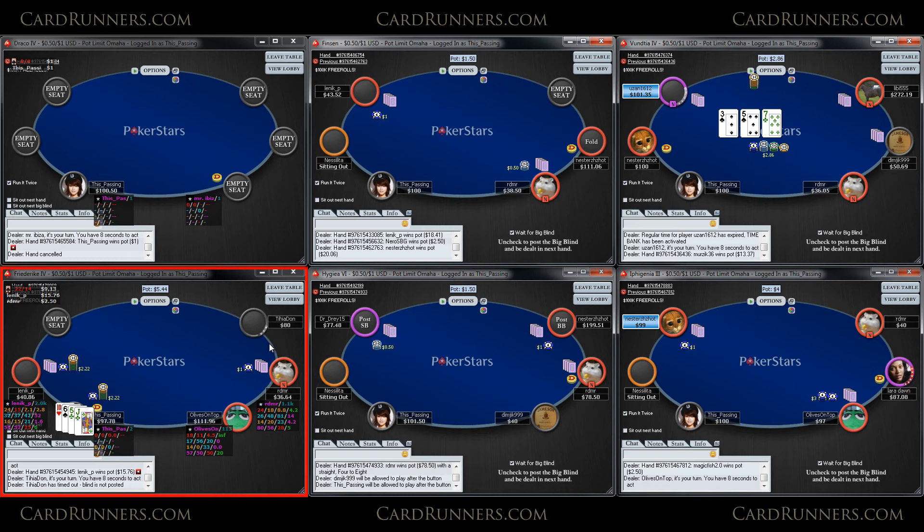I just sat down so let's start this. Table one through six. You'll notice from my past videos my sizing is a little bit different as far as opening is concerned. I'm doing 2.22 on the button and a little higher from the cutoff, just to allow myself to open a lot more. You'll see in this video I'm opening lots of buttons and cutoffs and getting a lot of spots that way. I'm also opening some really junky hands that get folds, and when I do open those I'll explain why — like what stats I'm looking at when I'm stealing, because it is profitable in some spots to open 100% of buttons.